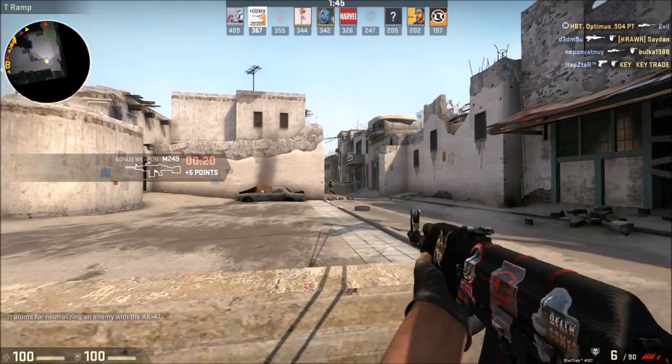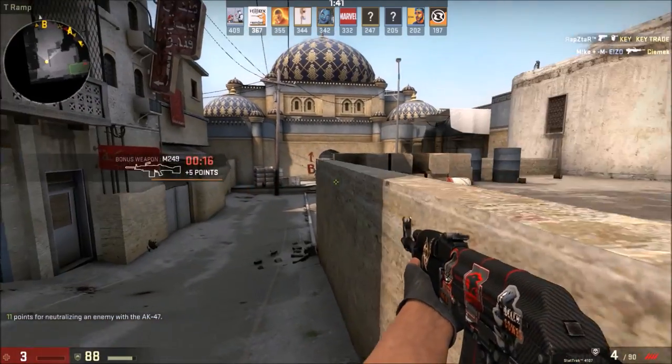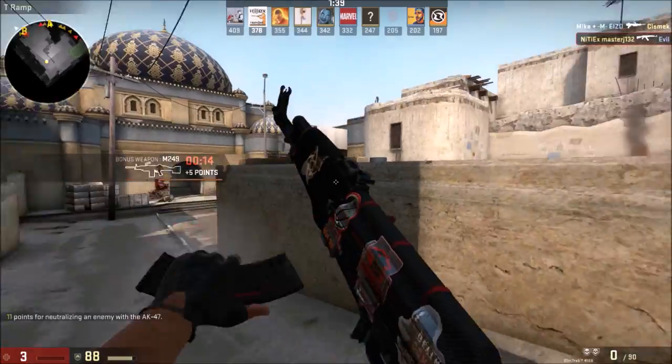And to put the cherry on top of this whipped cream and nut sundae of awesomeness that is the AK-47, there are 30 CT-dropping rounds in each clip, of which you are provided with four. That's 120 potential headshots right there. You could eliminate the entire team without even reloading, which does not take long at all.